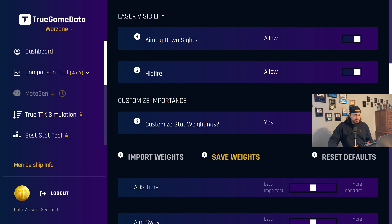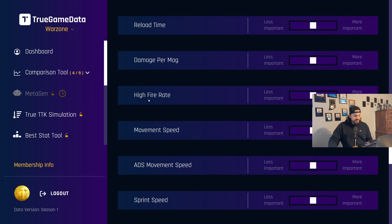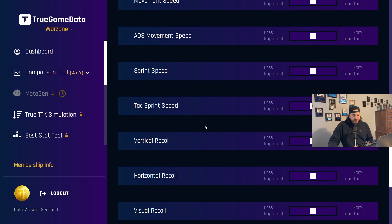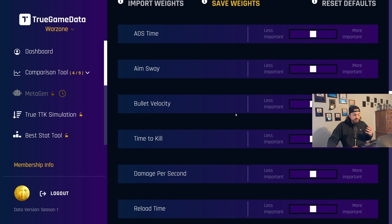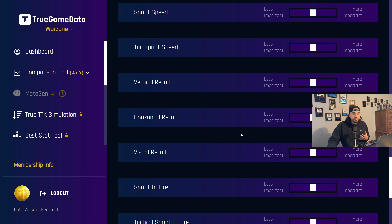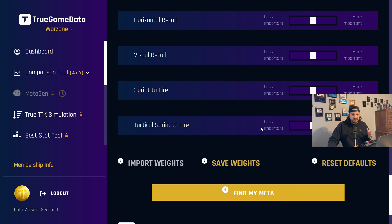The big one is customizing the importance. Down at the bottom, you can turn this on, and for all the different stats — ADS time, aim sway, bullet velocity, time to kill, damage per second — you can weight these however much you think they should be compared to my default values. When you leave these in the center, it spits out what I think is the meta currently, because I'm the one that trained it. But a good example would be a controller player who has a hard time controlling vertical recoil — you could come down here, say that vertical recoil is more important to you, run it, and it would output results for you as an individual.